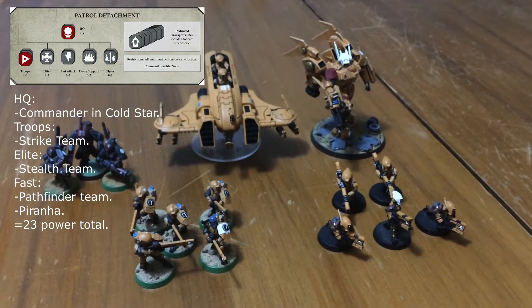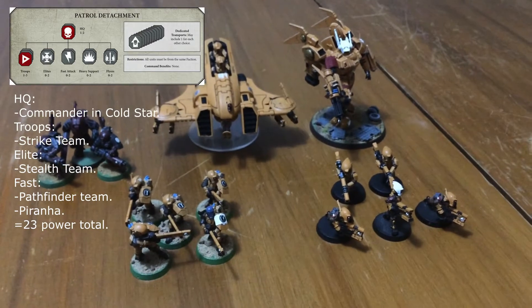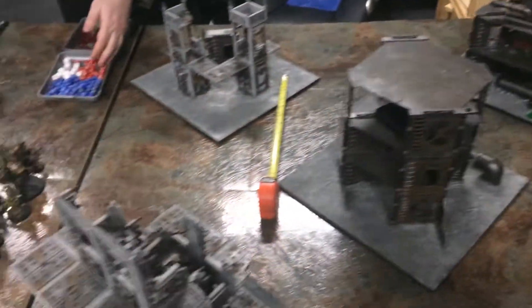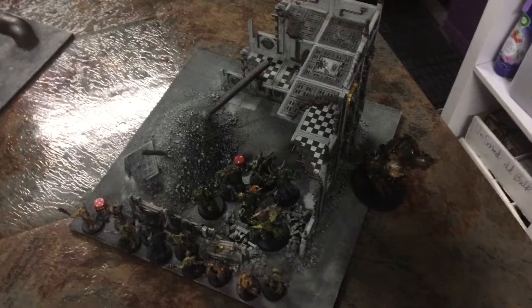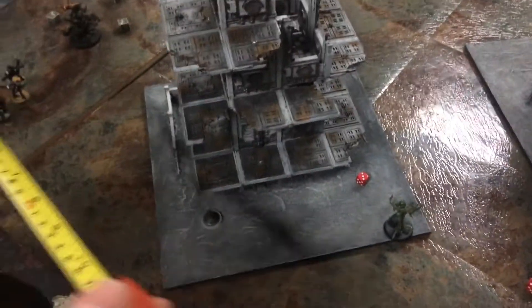We'll play a simple kill points mission this week to see how the warbands do. Here is our battlefield for today's Path to Glory game. After the roll-off, Tau set up first — pathfinders behind the building, scouts with infiltrate. Death Guard have first turn and Tau failed to seize, so infiltrators are placed down.